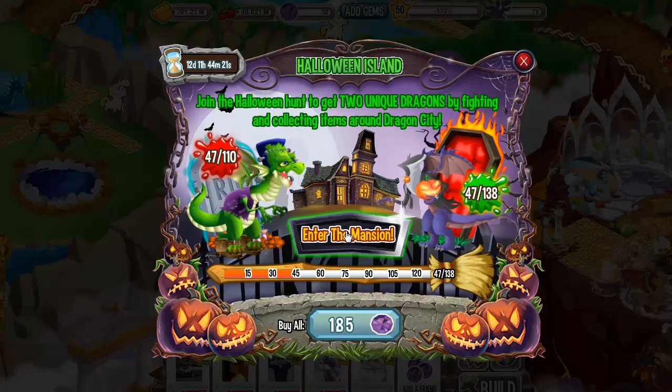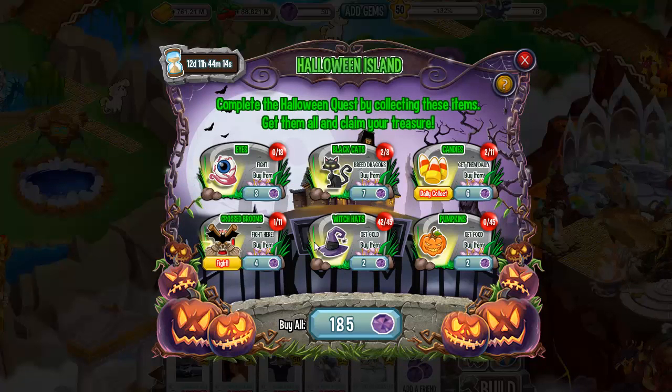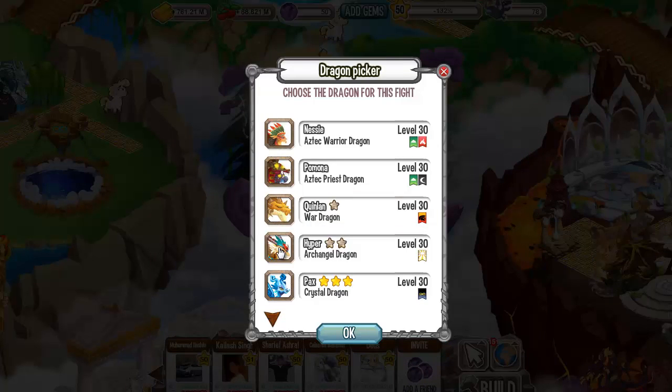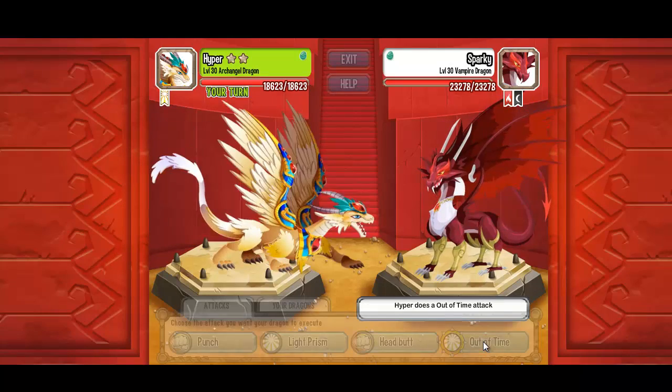So until now we have managed to make a few points, 47 or something. Let's daily collect this, and let's see the second fight in the fight map. We will choose again the archangel dragon because we did good last time.